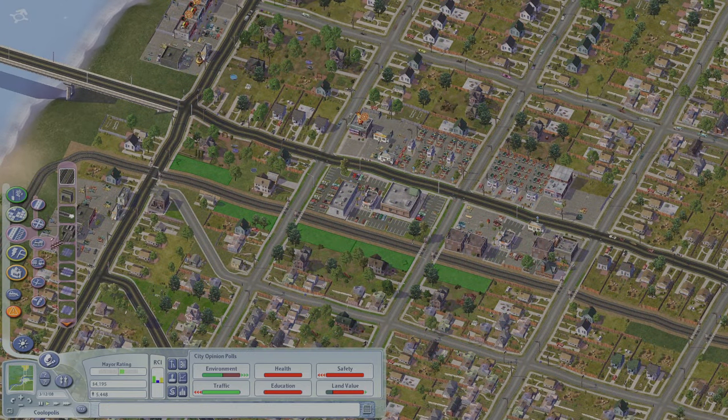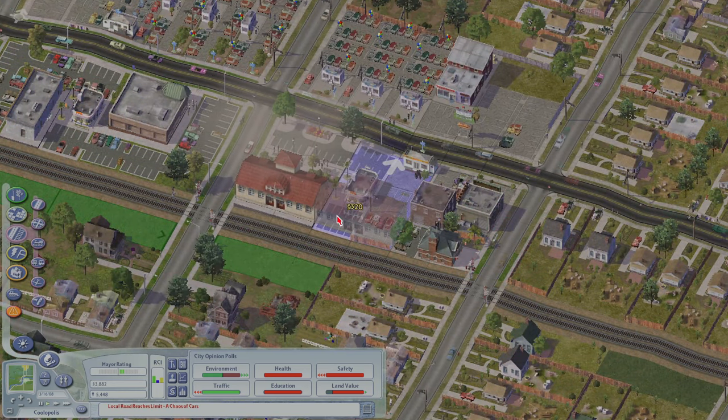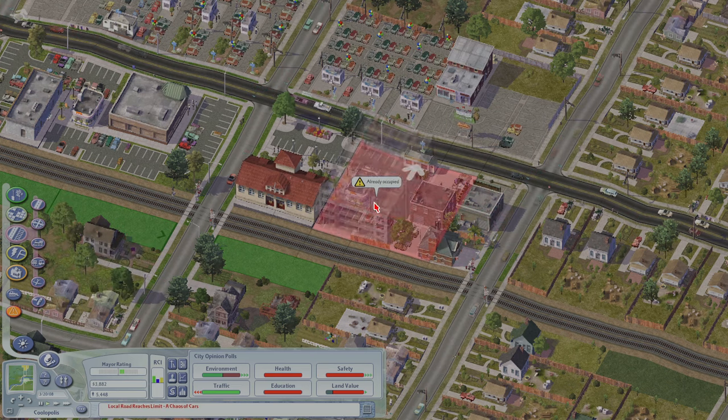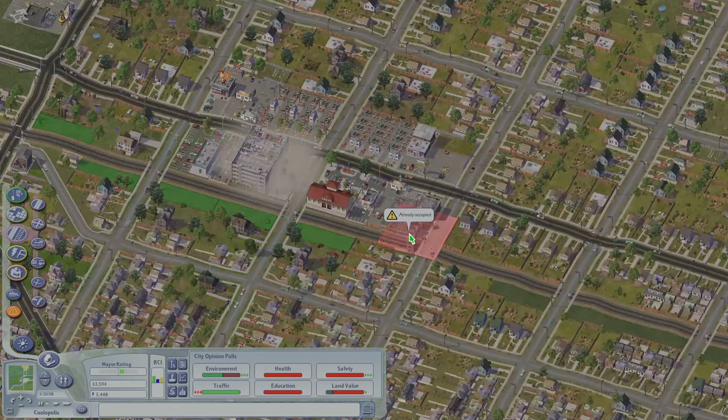We have a train track, but we don't have a train station. The best spot for it is probably going to be downtown, so I'm going to put it right here. And to make the train station a bit more effective, you want to put a parking garage nearby. I can't put it here because I placed the fire station there last episode, so the best I could do is across the street.